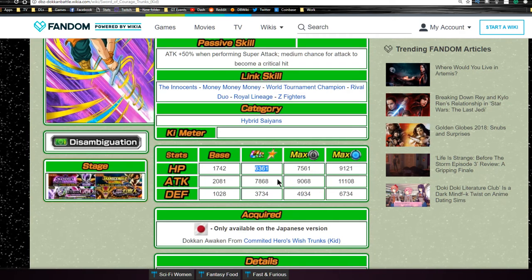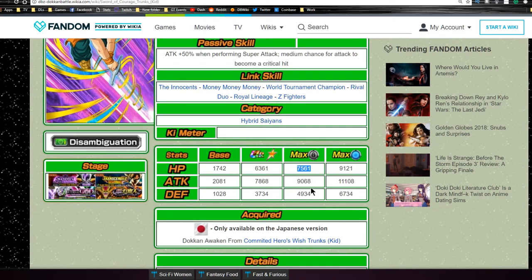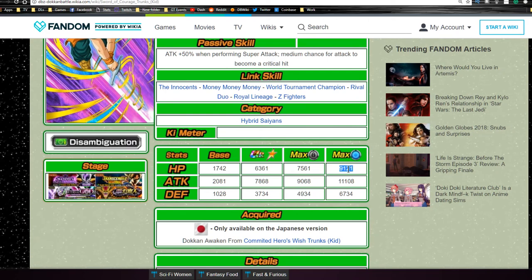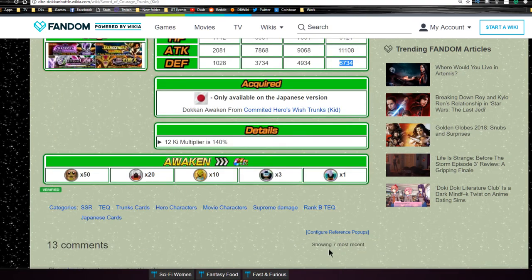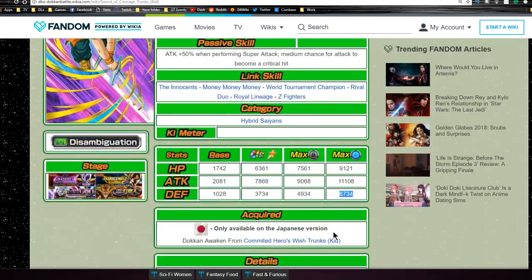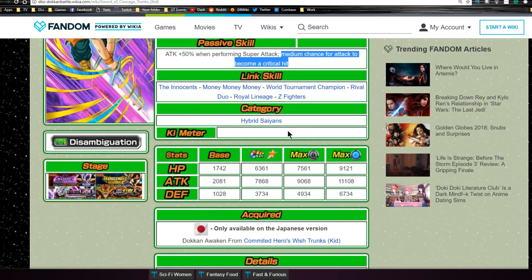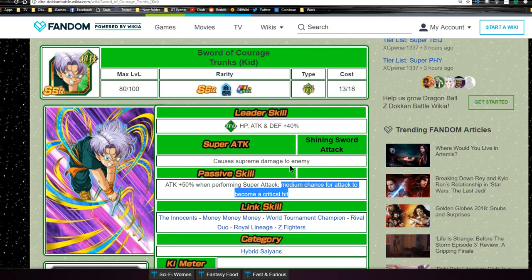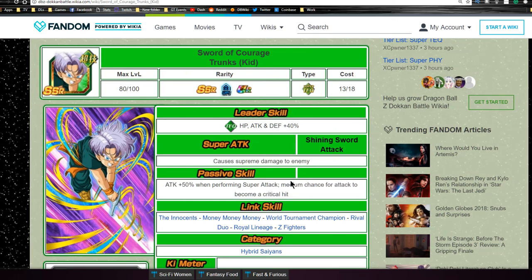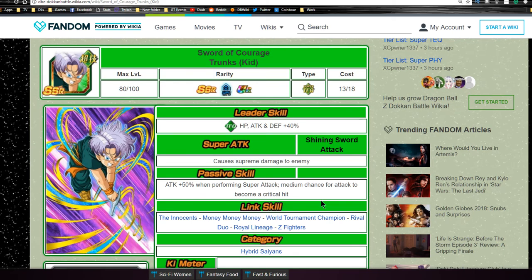His max stats at ultra rare are HP of 6,300, attack of 7,800, and defense of 3,700. With some dupe system: 7,500 HP, attack of 9,000, and defense of 4,900. Max dupe system is 9,100 HP, 11,100 attack, and 6,700 defense. He has a 12-key multiplier of 140%. Overall, good unit. I definitely recommend getting him to Super Attack 10 and Dokkan awakening him. He's always good to have for a mono free-to-play tech team in prime battle, and because he does crits, he's useful against intelligence events too.